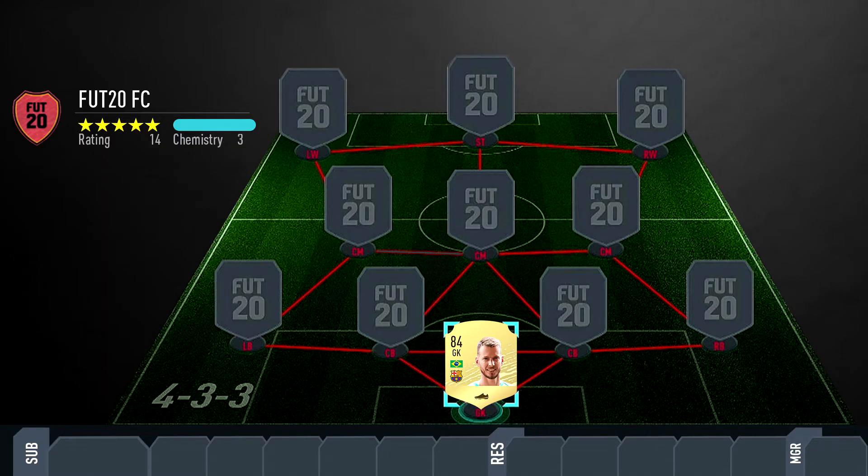The first player we're starting with is the goalkeeper. We're going with a pretty decent Brazilian goalkeeper from Barcelona — he recently transferred to Barcelona this season after playing for Valencia. He goes by the name of Neto. He's pretty decent, pretty tall at six foot three, and he's got decent stats — he'll do the job.